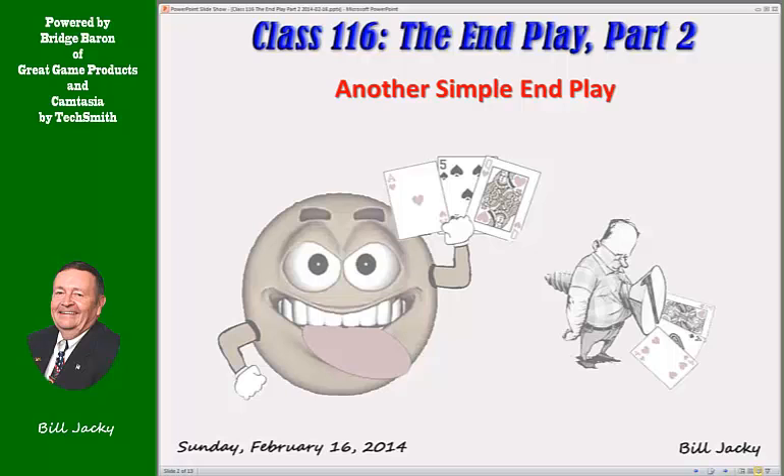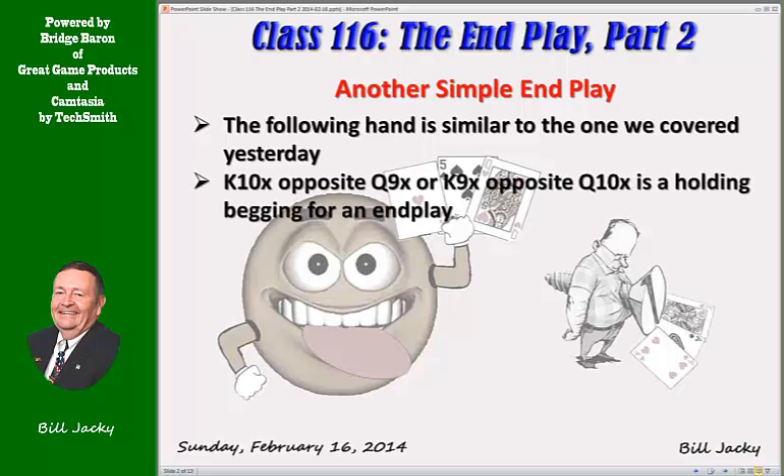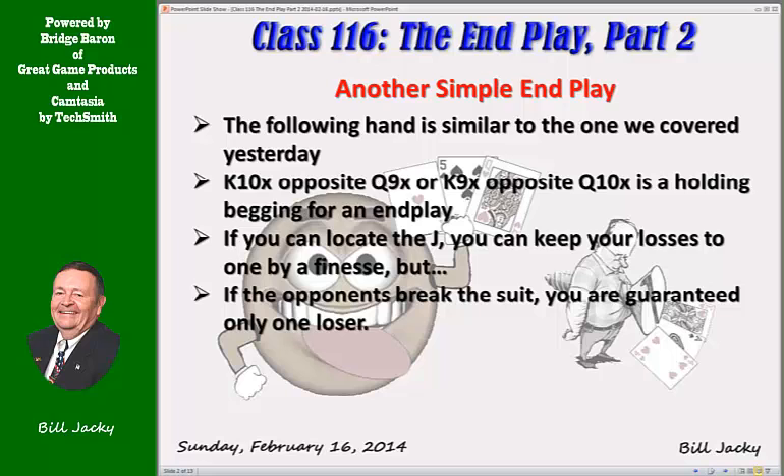Another simple end play. Today we're looking at a hand similar to the one we covered yesterday. Suppose a suit is distributed king-10x opposite queen-9x — the nines, tens, queens, and kings could be swapped, it doesn't matter. It begs for an end play. If either opponent leads the suit, you don't have to worry about the jack. If you break the suit yourself, you need to guess where the jack is. If you guess wrong, you lose two tricks. So don't guess — let the opponents lead the suit for you. If the opponent breaks the suit, you're guaranteed only one loser.